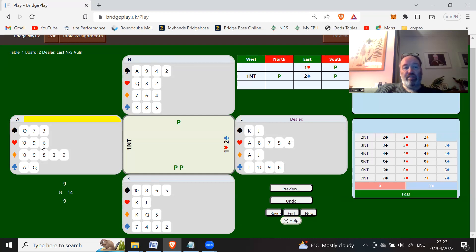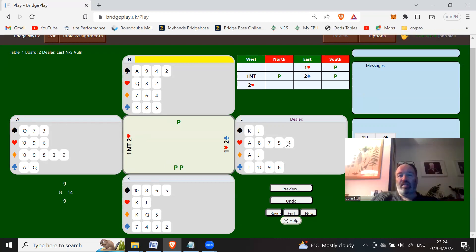With three hearts and an eight-count, we just bid two hearts, showing six to nine points with maximum three hearts. You don't even necessarily have to have three hearts for this - you could have two hearts, giving what's known as false preference. That should end the auction as east doesn't have enough points to go on.